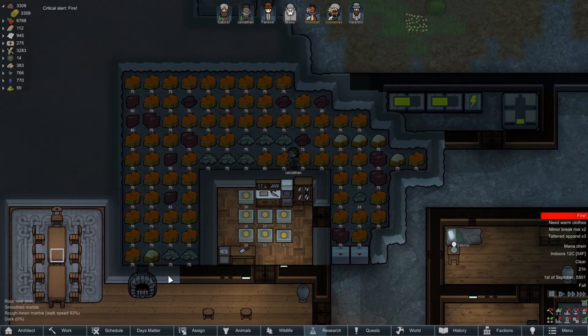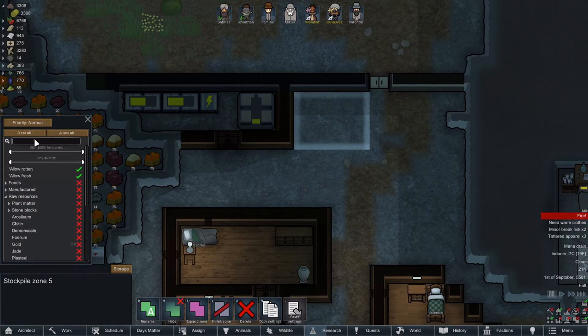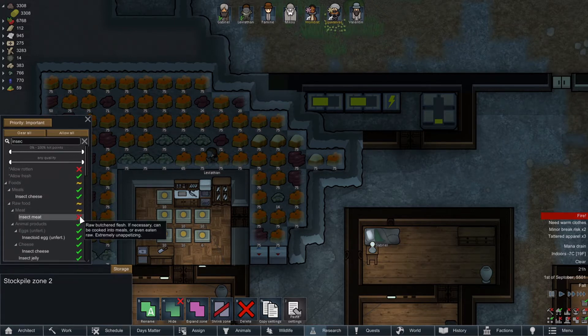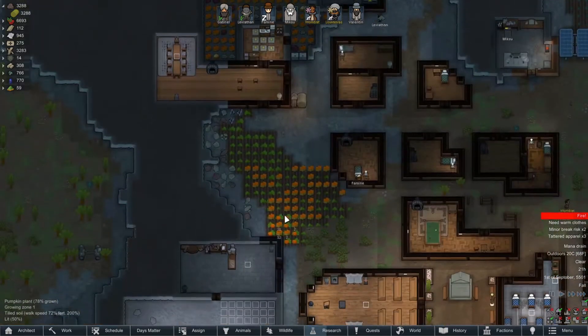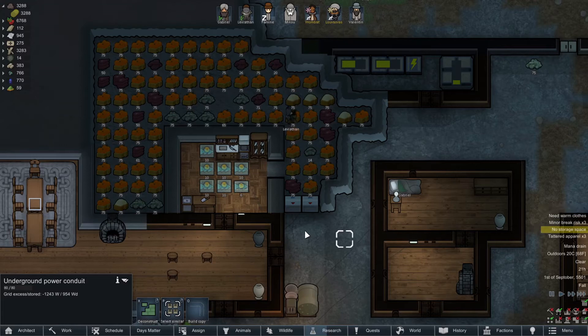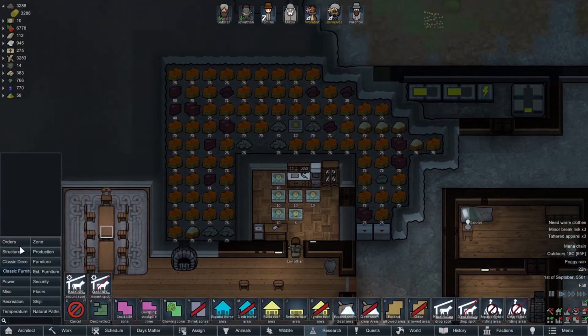Whoa — Leviathan, stop! Oh my god, it's stuffed to the brim! Look at all this — we got too much food. We should try and sell it. Look at all these pumpkins — too many pumpkins! Look at all these meals — oh my god, no storage space. We need to mine out more room.